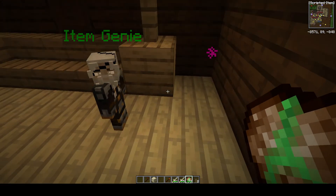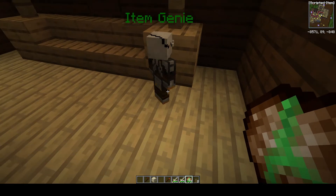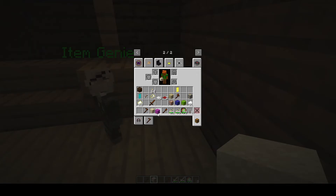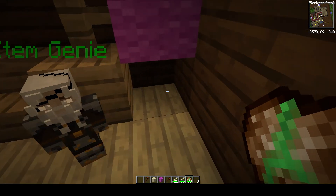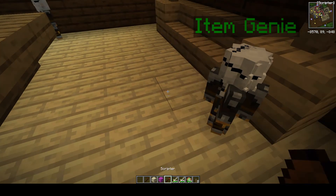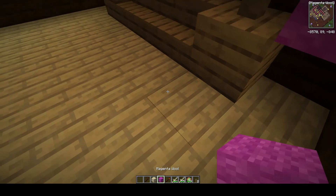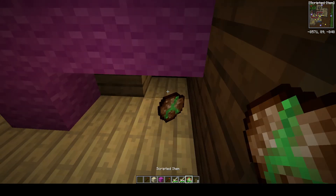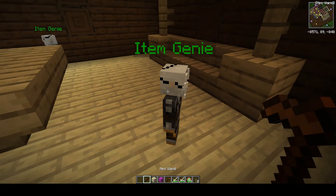So that looks a lot nicer. It would be nice if it searched the center or the actual position first and then searched around. If you have a solid block like that he'll still try to spawn there, but if you throw it somewhere cramped he's going to spawn outside of that cramped space. So that's how that works.